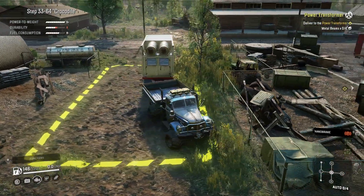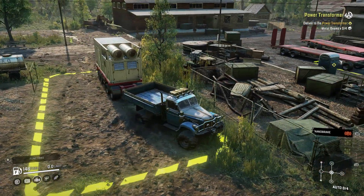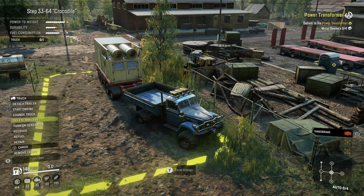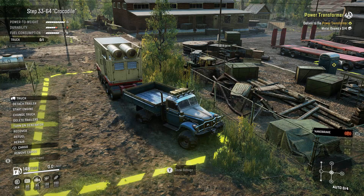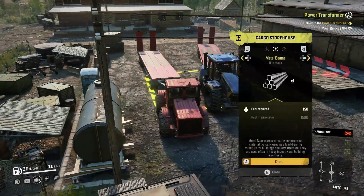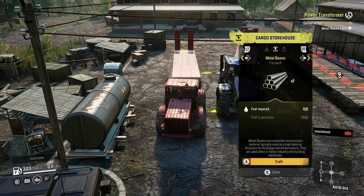For this contract we are going to be bringing four metal beams to the power transformer — that is the first stage. So first we are going to turn on the generator, then change trucks to the Kirovets, and we are going to craft some metal beams. We need four.